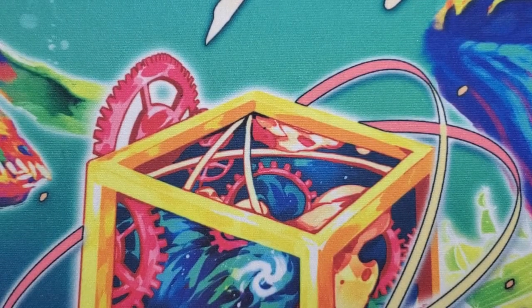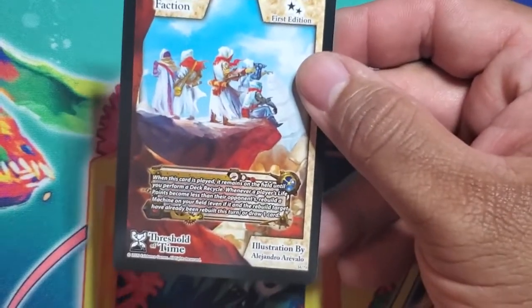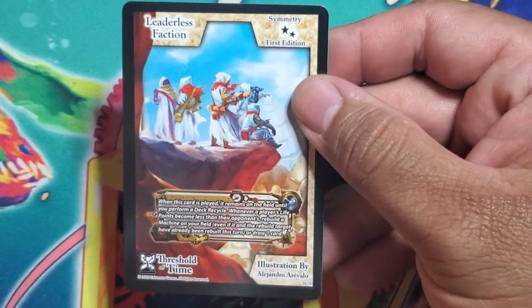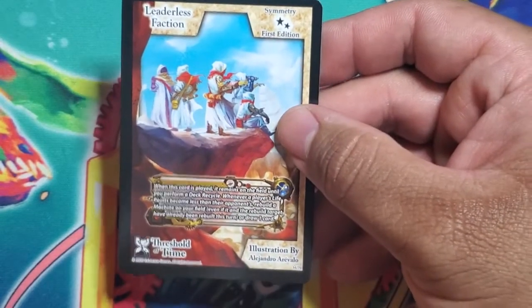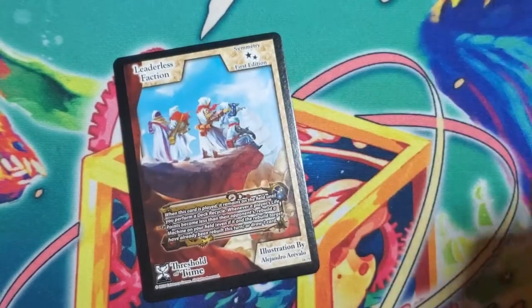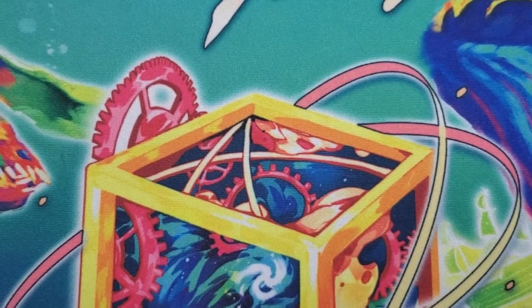Next uncommon — Leaderless Faction. It's a symmetry. When this card is played, it remains on the field until you perform a deck recycle. Whenever a player's life points become less than their opponent's, rebuild the machine on your field — even if it and the rebuild target have already been rebuilt this turn — or draw one card. And this thing stays in play until you perform a deck recycle. I want to see someone combine this with the Existence of Unknown Origins and just keep rebuilding over and over by constantly switching life points back and forth.